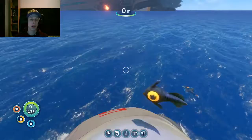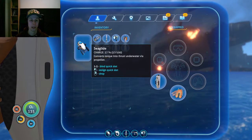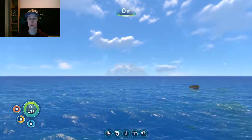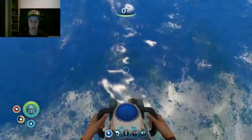Hello and welcome back to Subnautica part 2. Last time we collected our basic stuff. What the fuck - the piper was all the way on top of the ship! We grabbed another battery and now we're heading toward that big cloud over there, because there's a big island. We got some extra water and food, and we have our sea glide now so we can travel a little bit faster.